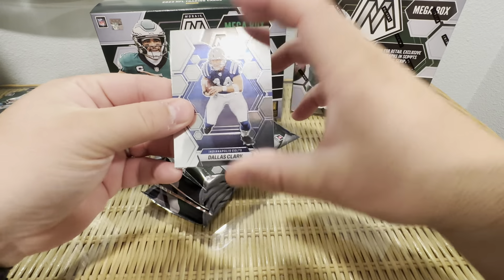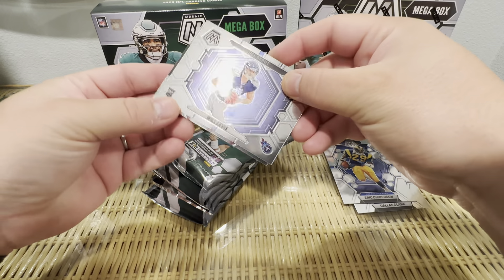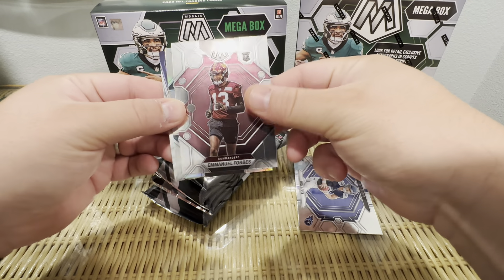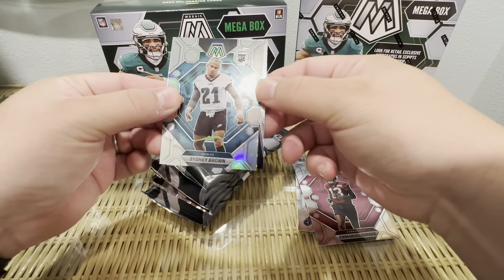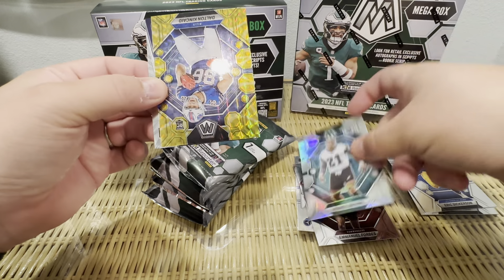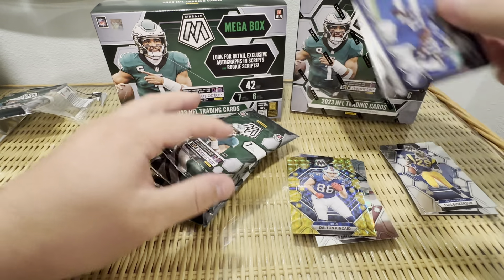Okay, so we got a Dallas Clark, can't believe they have Eric Dickerson, and we got a nice NFL debut of Will Levis. We'll set that right there — looks like we got a silver, but these silvers look really nice. Sydney Brown — don't know who that is — and then we got our yellow reactive of Dalton Kincaid, and then a bang of Shaq Leonard.